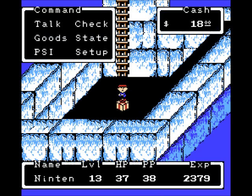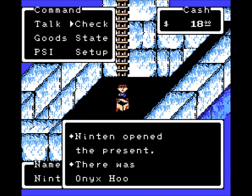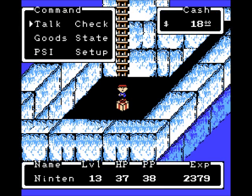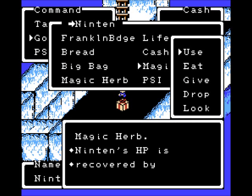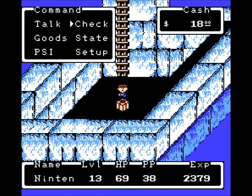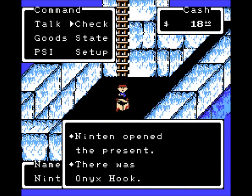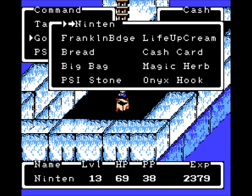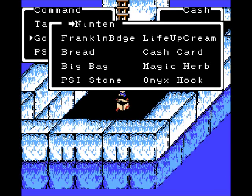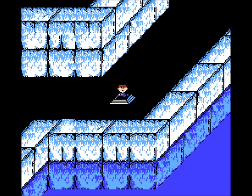This is what he was guarding: the Onyx Hook. This lets us go back to Magicant at any time, and we're going to be using it a lot. So I think that's a good place to end this episode. Next time on Let's Play Earthbound Zero or Mother One, we're just going to continue through this cave. The end is pretty close — till next time.